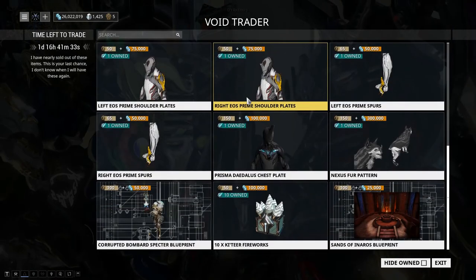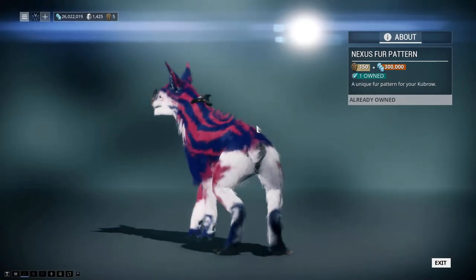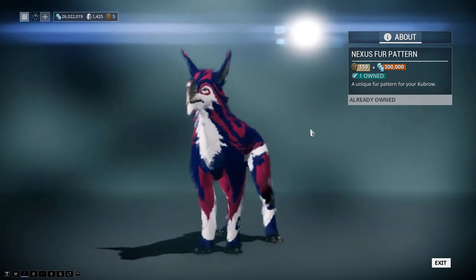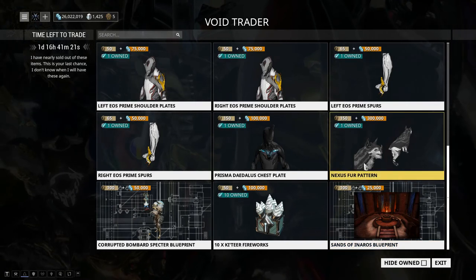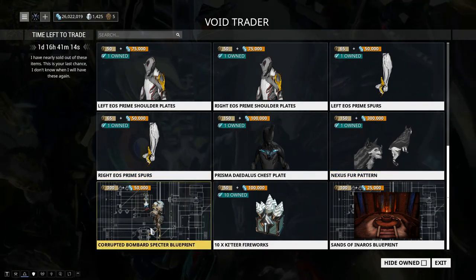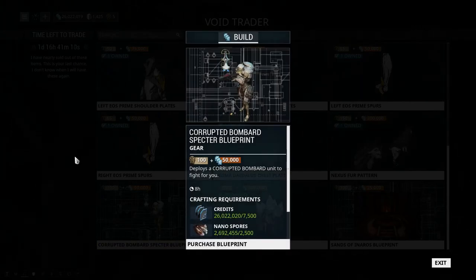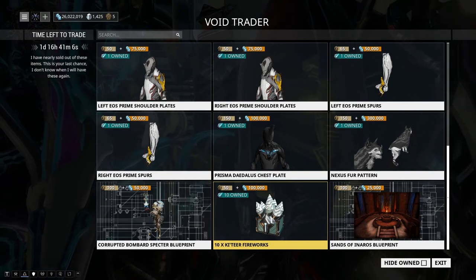The Kubrow Nexus Fur Pattern looks cool. If you happen to be one of the tiny percentage of people with a Lotus Kubrow, I wouldn't bother, but it's a nice alternative otherwise. Corrupted Bombard Specter — yes, especially for solo players.